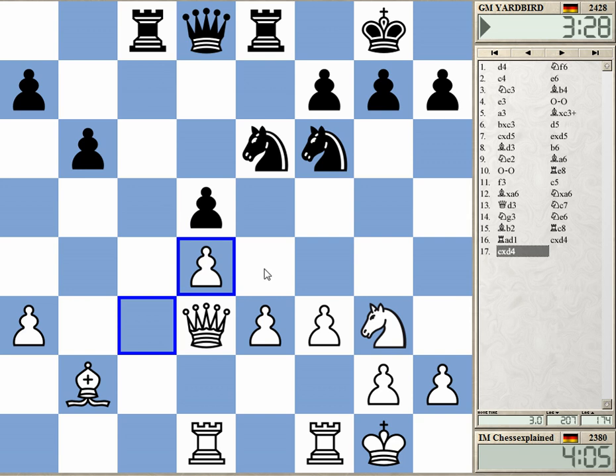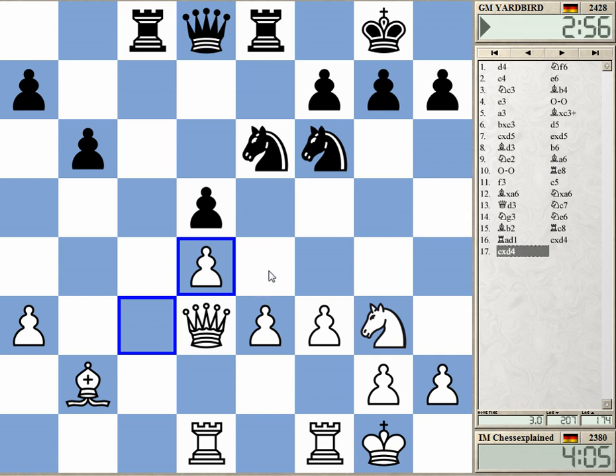I'm not sure what he's supposed to do now — maybe queen c7 or something like that, intending queen c2 or queen c4. I played e4; I always like this kind of position for white. With e4, it always seems to me to be dangerous for black.